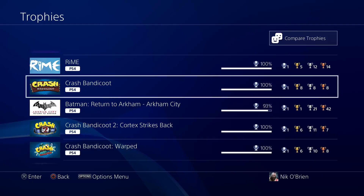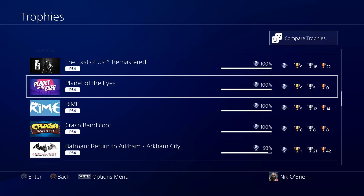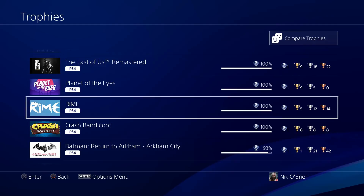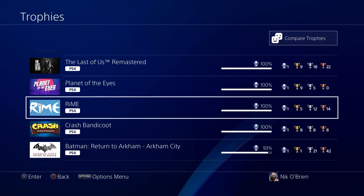Here are two games — Rhyme and Planet of the Eyes — both available on the PS4 store. I wouldn't recommend them. Planet of the Eyes is a really easy Platinum; you can get it in 50 minutes. Rhyme is a bit longer and just not very enjoyable. Two games I thought looked fun when I bought them, but I ended up not really caring for them. I decided to stick it out for the Platinum anyway.